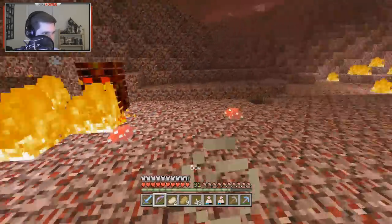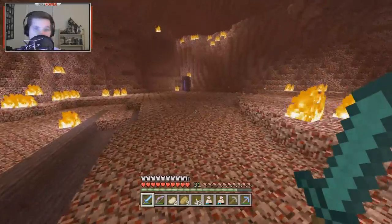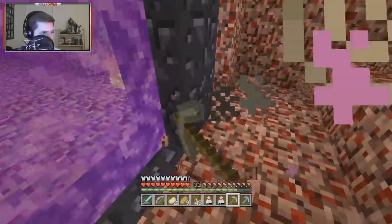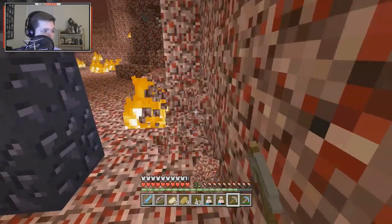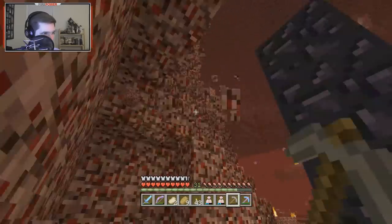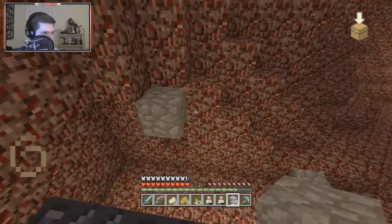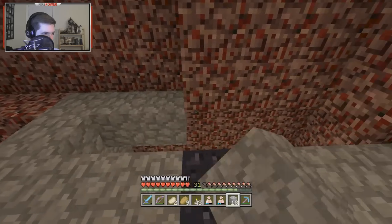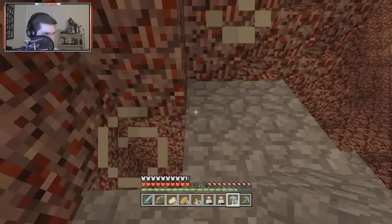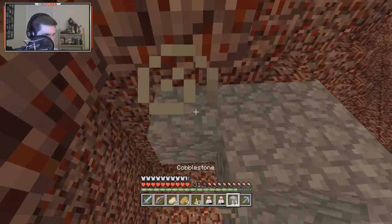Right now we're decked — nobody's messing with us, nobody can touch us. That's a good confidence booster. What we have to do real quick is throw up a little fortress around this portal out of our cobblestone. It's not going to be anything too fancy, just a little area where we can chill, hang out, not get blown up, and not have to reignite the portal — I honestly did not think about that. Let's fill in this roof.